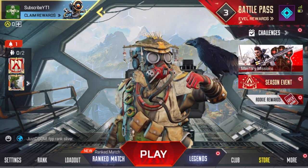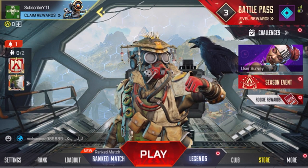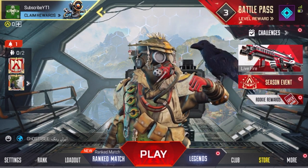How to open packs in Apex Legends Mobile. The first step is to go to the store — in the bottom right hand corner you'll see the store in yellow there, click on that.